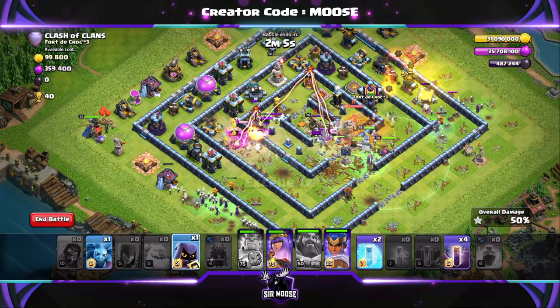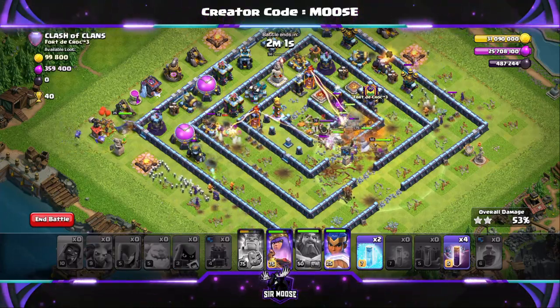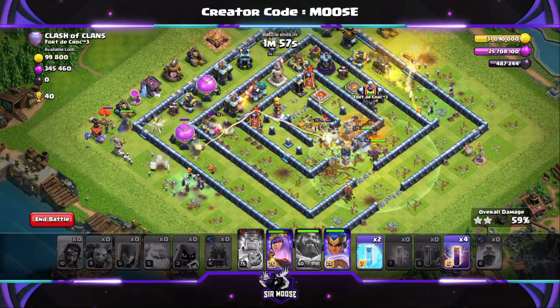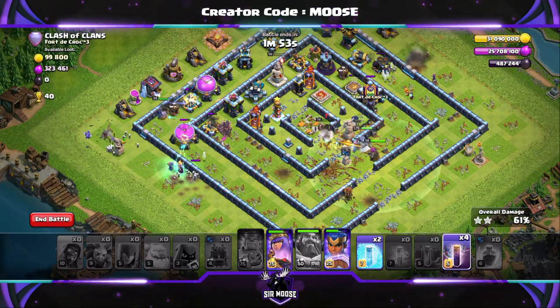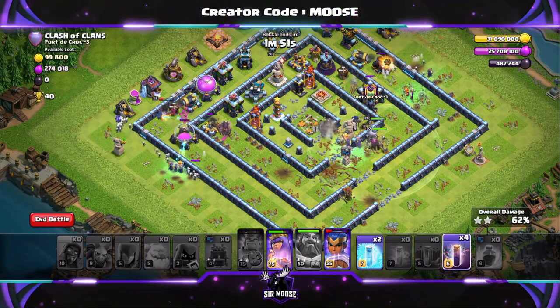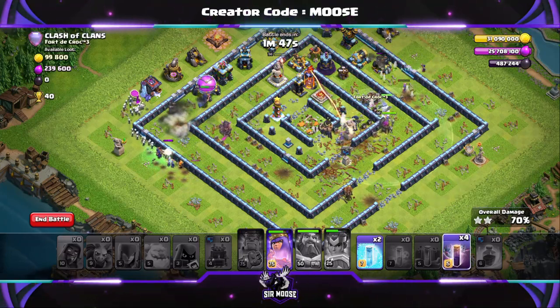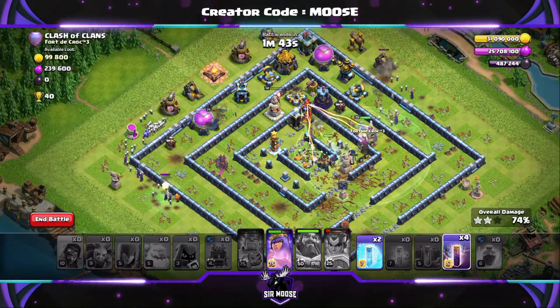The damage is done. Then on the left-hand side, Rachel the Royal Champion has been sent in with Mike the Minion and the headhunter. The headhunter is not going to do much there - she's just been infernoed. Rachel the Royal Champion is doing well there though. This is looking pretty good, guys. We've still got the queen moving through the base. Royal Champion ability used. We've just unlocked an achievement there as well.